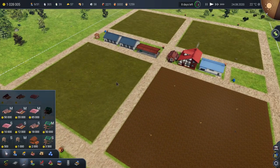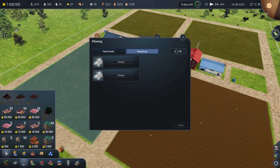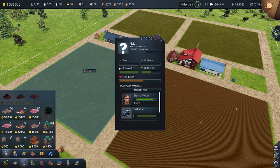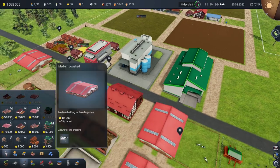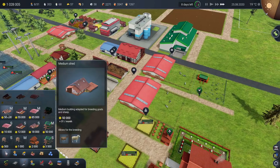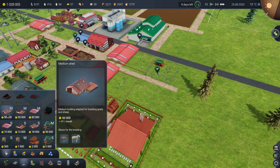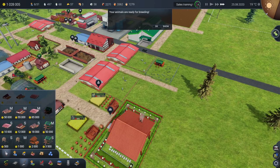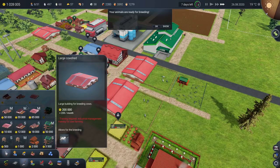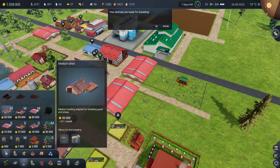Let's get this field ploughed — just do the same thing please. We want at least two fields done; we want to cultivate them both, fertilise them, because it's getting toward the end of August, coming to September. We need to hurry things on a little bit. Should we just put a medium shed in for the goats and sheep? I'm going to spend most effort getting the large cow sheds — that's top of the list. Once we've researched the bits that increase our profits, we'll go for the large cow shed. So let's do that now.